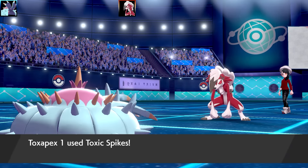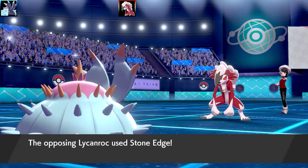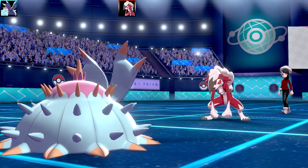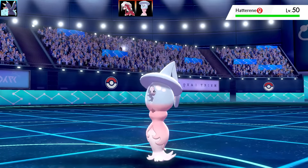The first Pokemon is going to be Lycanroc, and it's going to go for a Howl - Howl at the Moonlight. So I'm going to set up those Toxic Spikes there. Now we've got a Stone Edge which is not going to miss because Lycanroc's got No Guard, I'm sure. That does a good chunk of damage to Toxapex. Unlike the first battle, I actually led with this Pokemon, so I'm going to get the full benefit of the Toxic Spikes.